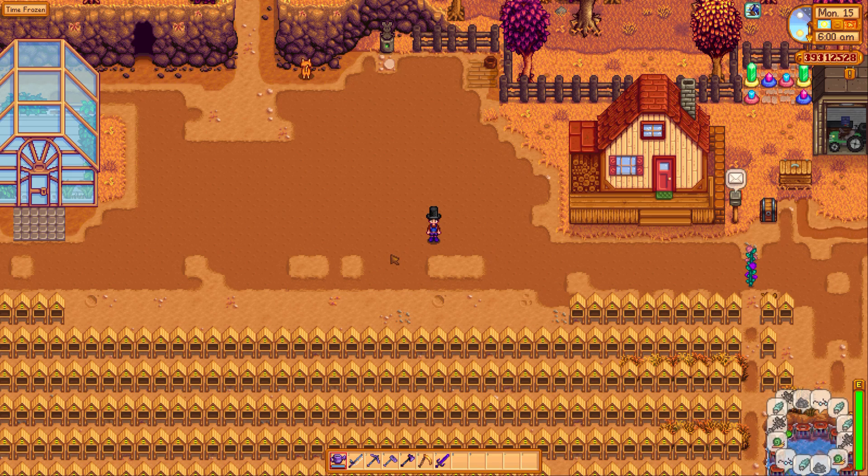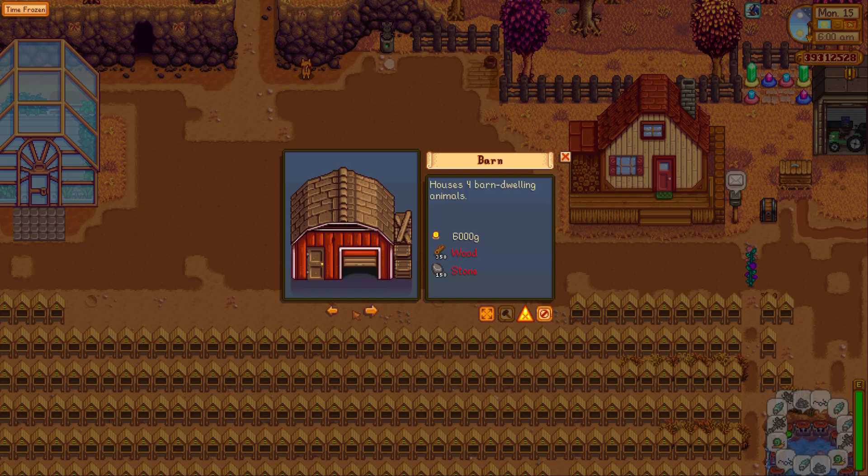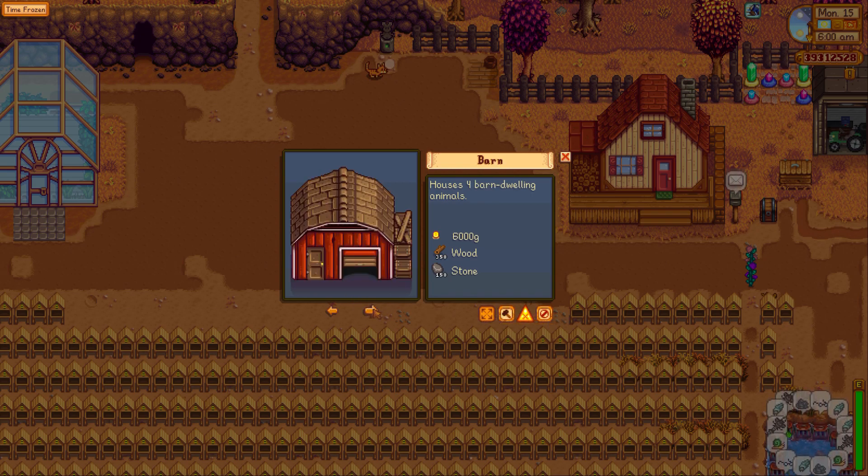So what we're going to do, or what we're going to need first is we're going to need a coop or a barn or just kind of whatever you want. And I don't have the materials to do it, so I need wood and stone. The thing about this is you can use any animal. You can use a coop, you can use a barn, you can name your cat this, you can name yourself this.